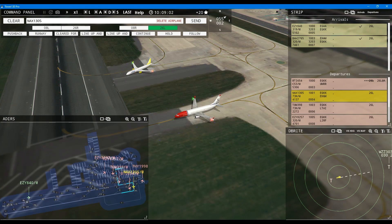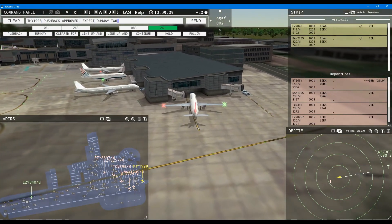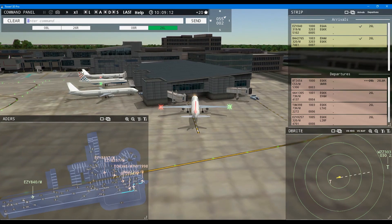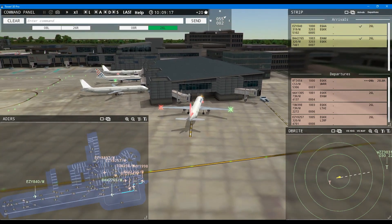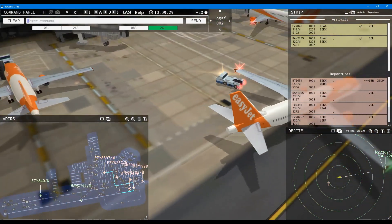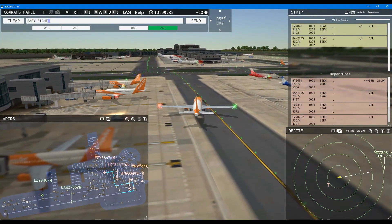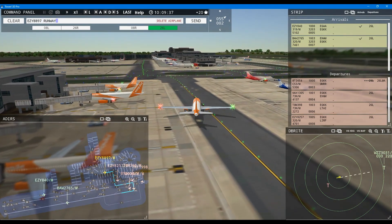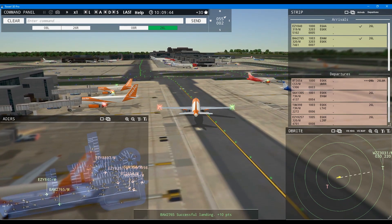Speedbird should be coming in as an international flight. Ground, Turkish 1998 request pushback — Turkish 1998 pushback approved, expect runway 26 left. We have Croatia — hopefully Croatia is going to work at this airport; it didn't work at Frankfurt the other day. Ground, Easy 8897 request taxi runway 26 left — Easy 8897, runway 26 left via Papa. Runway 26 left via Papa, Easy 8897 — that's what we asked you to do before.